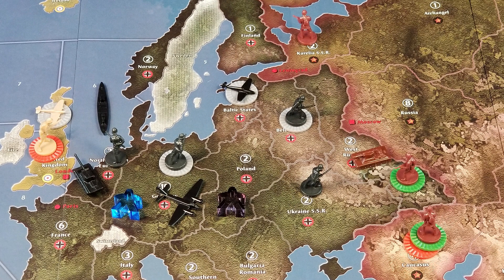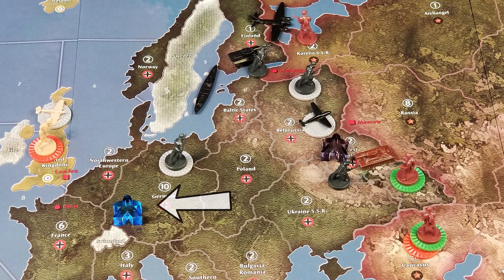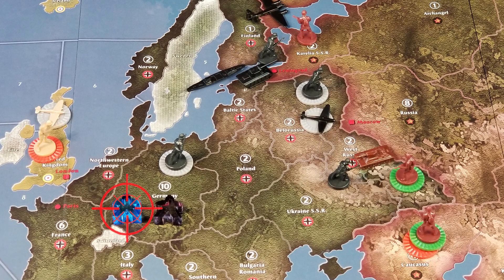Remember, a spy can only use one ability a turn, and being in spy-versus-spy combat is an action. So looking back at the earlier intercept orders example, the German spy, instead of moving into West Russia, could have moved back into Germany and attacked the UK spy in spy-versus-spy combat. Then, win, lose, or draw, the British spy would not be able to use its intercept orders ability this turn.